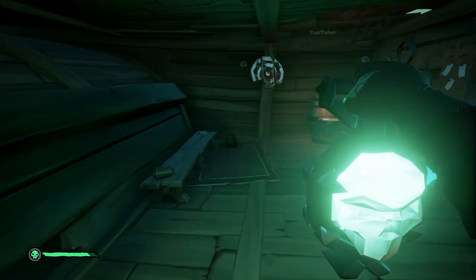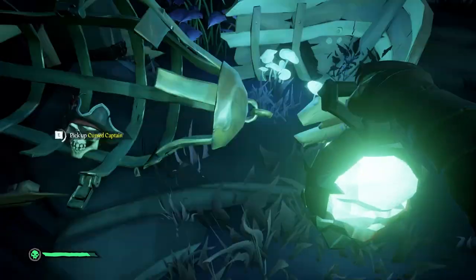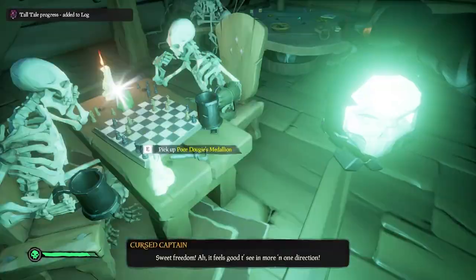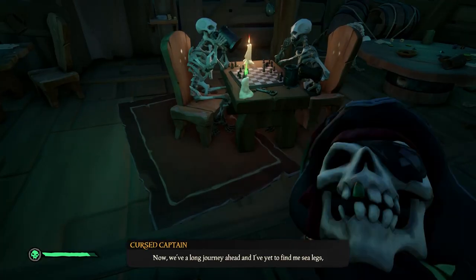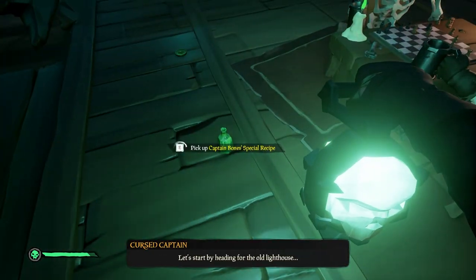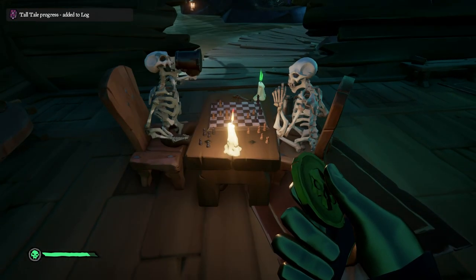Take the rum bottle back down to the chess room. If you don't already have the captain's skull in there, bring it in now. You'll need to fill up the tankards with rum, then place the captain's skull on top of the headless skeleton to progress with the story, and then give them Dougie's medallion to initiate the game.